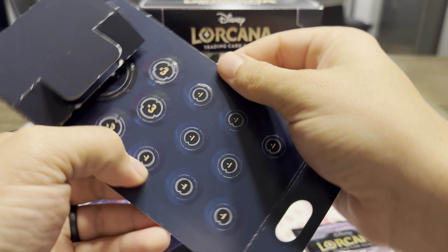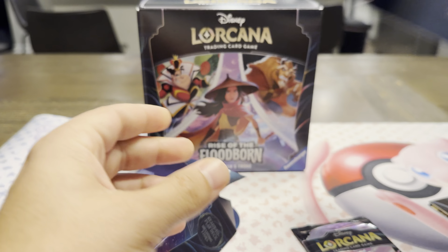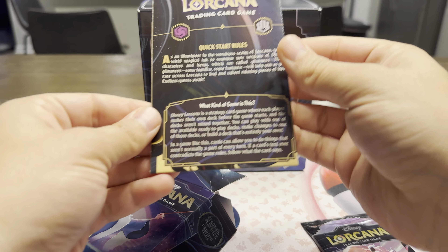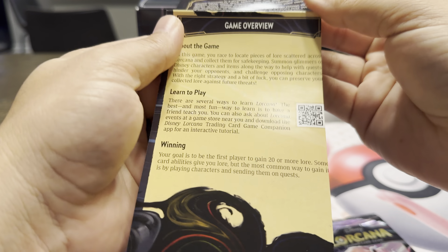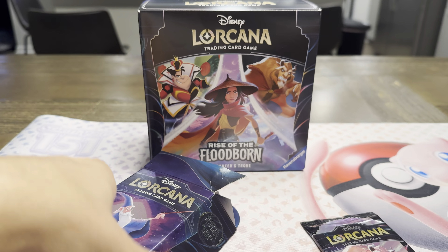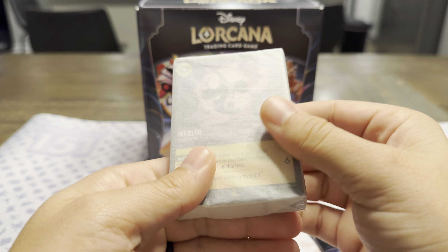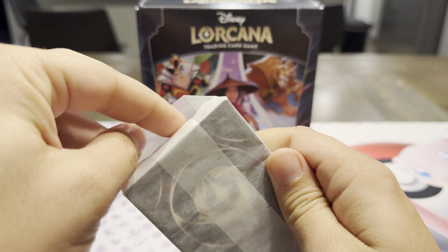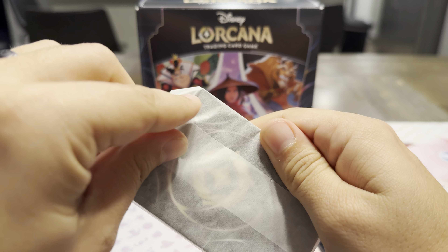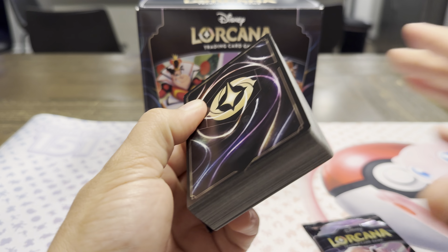So we've got the paper mat and the counters — they just pop right out. That way you can get right into the game. There are also quick start rules. And if you don't know, you can download the Companion app; it does a really good job of breaking down and explaining the game. Let me see this deck. That is an interesting way of wrapping the deck — not in plastic, but instead it looks like an old bubblegum wrapper.